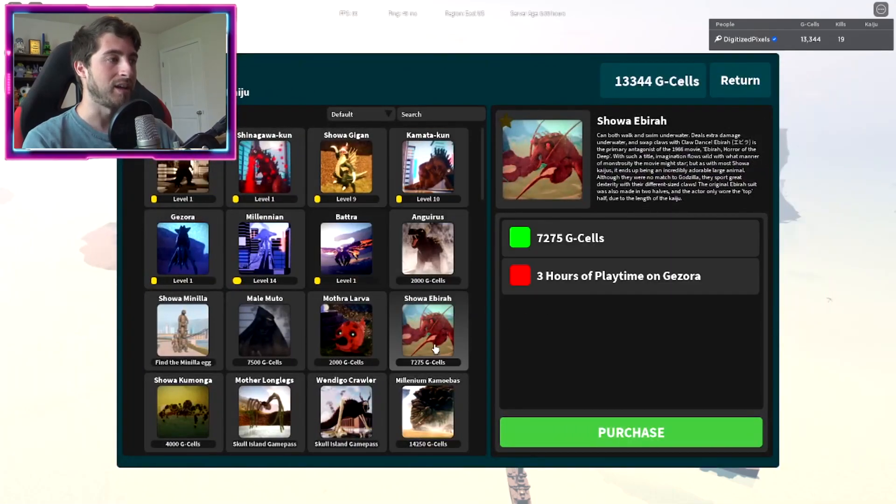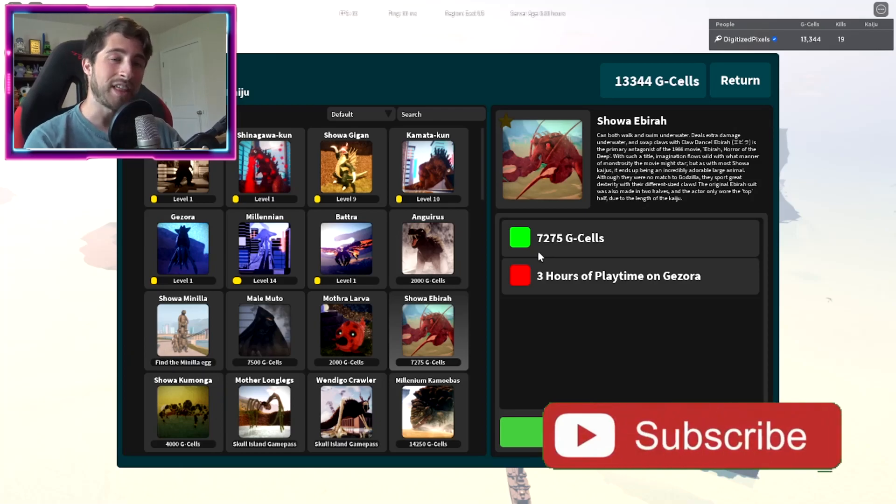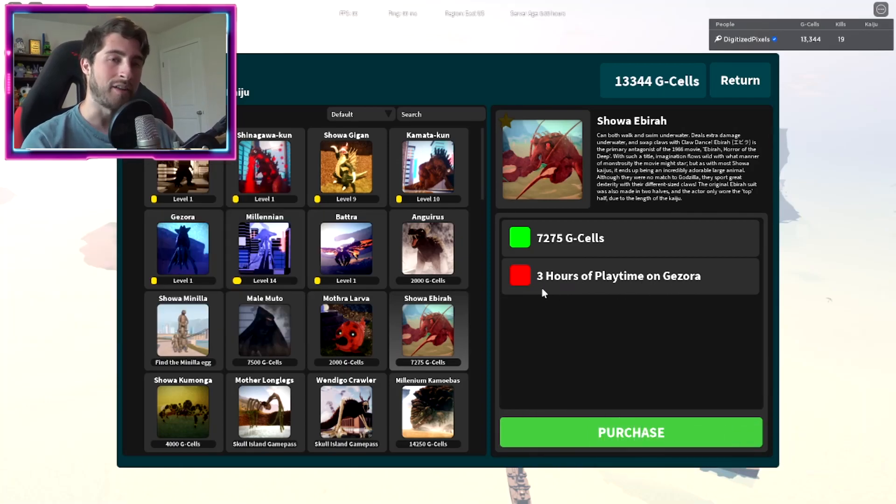For Showa Ibera you need 7,275 G-cells, then three hours of play time as Gazora. Now this is actually a bug — it is two hours of play time. So unless they've patched it and made it three hours, last time I checked it was two, so that's a good thing.